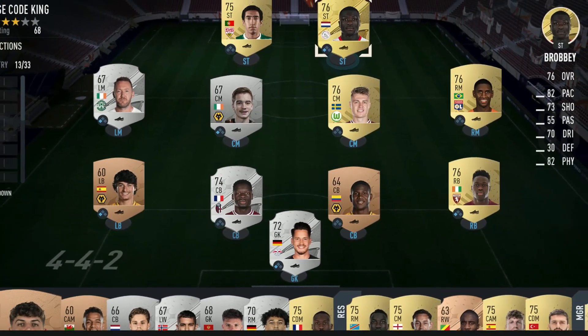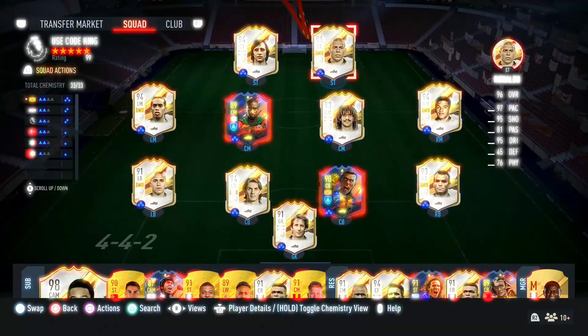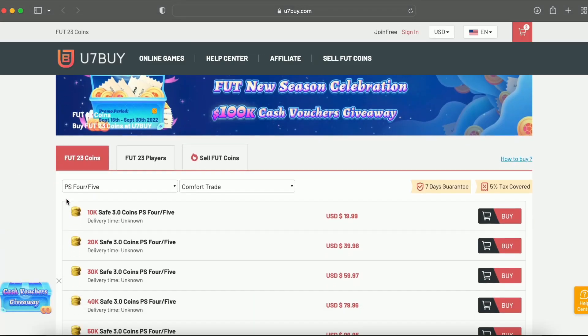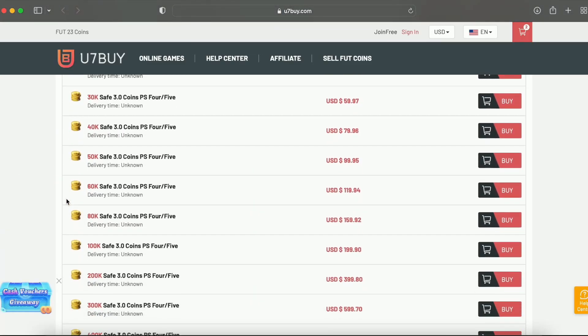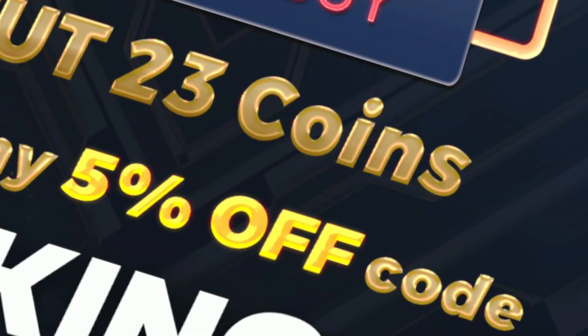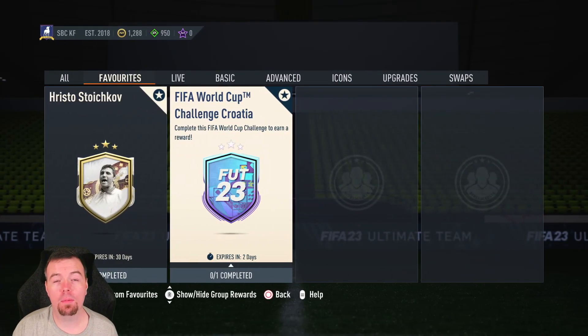You bored of having this starter team? Make it a beast team - we're obviously getting yourself on the description below. Get yourself to use the site, get yourself some cheap reliable coins and don't forget to use King with a cheeky five percent off. Right, let's get into the video.